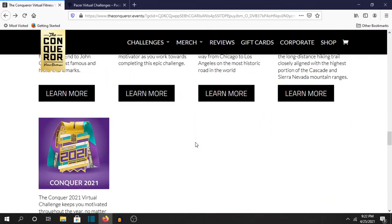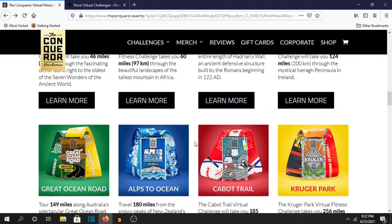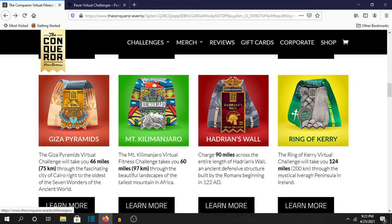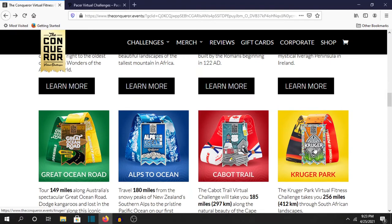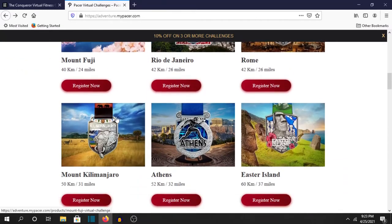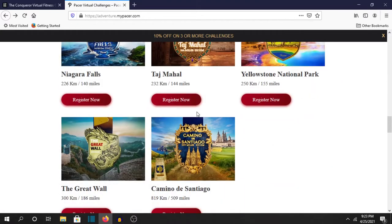They keep adding medals, so if you don't see anything you really want to do, just come back in a couple of months. Kilimanjaro and Kruger Park are pretty new — I think they just came out a month or two ago. Pacer is adding stuff all the time too. Their London Challenge is brand new, and the Athens one was like three weeks ago.